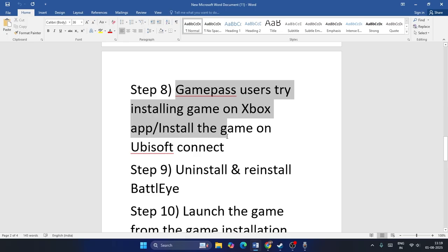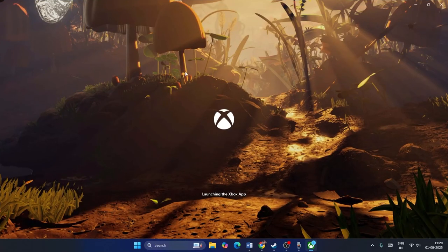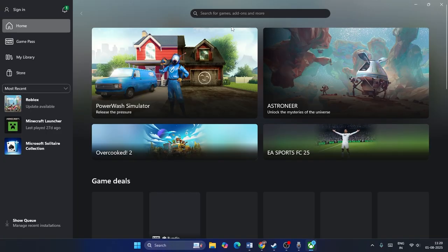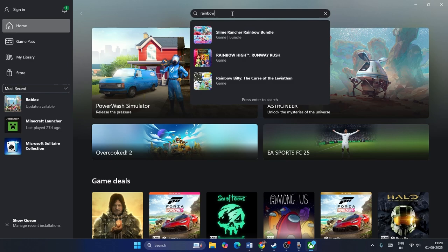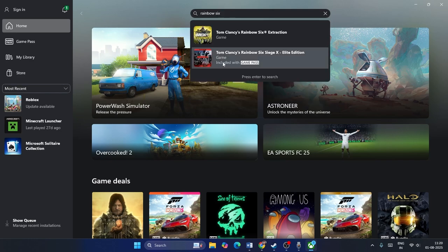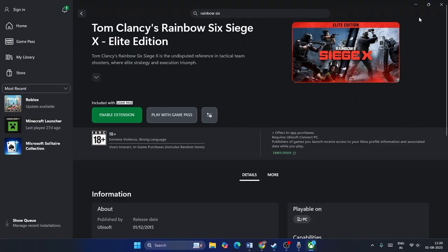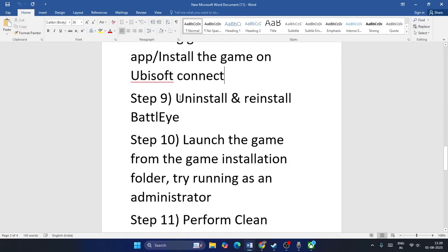For Game Pass users, try installing the game through the Xbox app or Ubisoft Connect. Open the Xbox app, sign in, then search for Rainbow Six Siege and download it from there. You can play the game using Game Pass through the Xbox app — do not rely solely on Steam in this case.